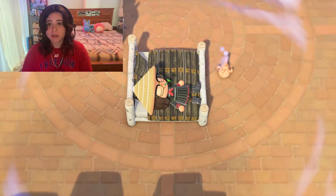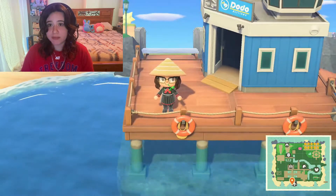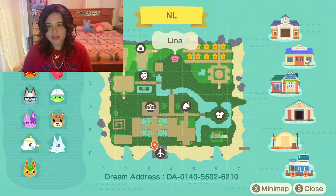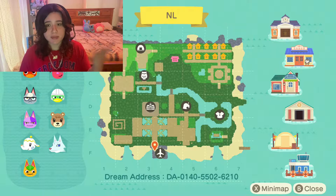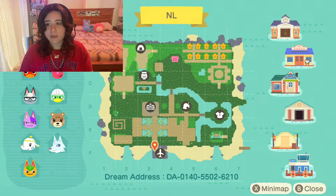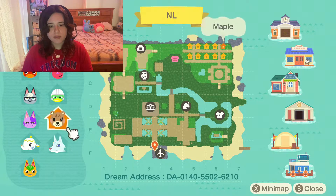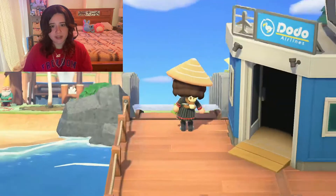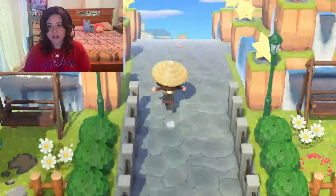We're gonna go to the entrance first. I had a blue airport, which I low-key miss — I don't like the color of my airport now. Looking at the map, this is NL — it's unfinished in only about one area but I did change a lot of this up. I have Ketchup, Raymond, Bob, Tia, Tangy, Whitney, Maple, Scoot, Cherry, and Stitches. I'm pretty sure the only villager I wanted to get out at this point was Whitney.